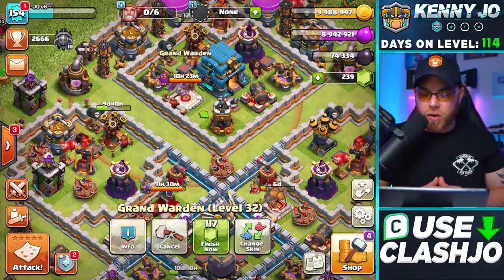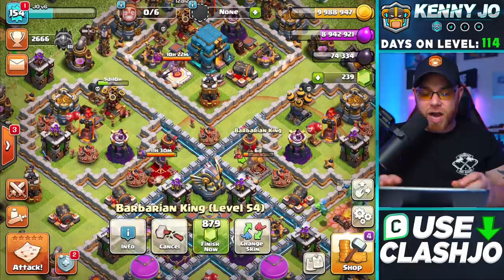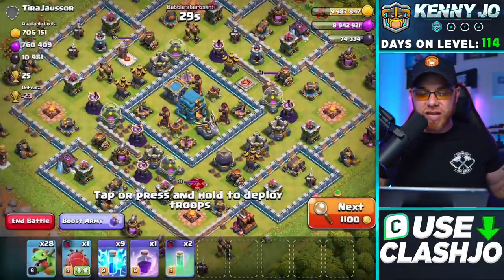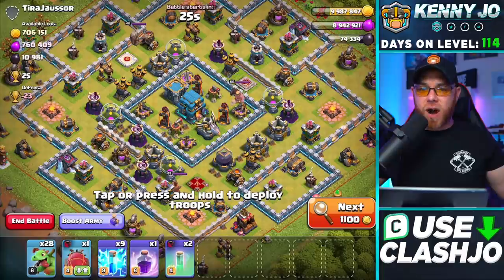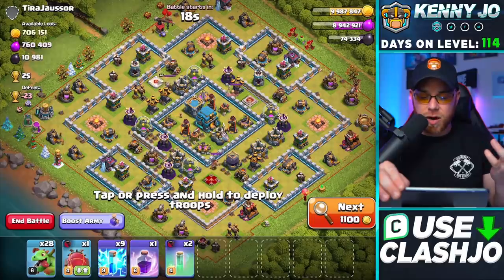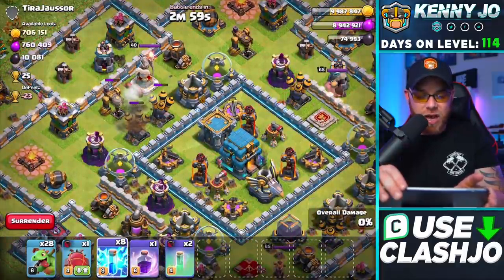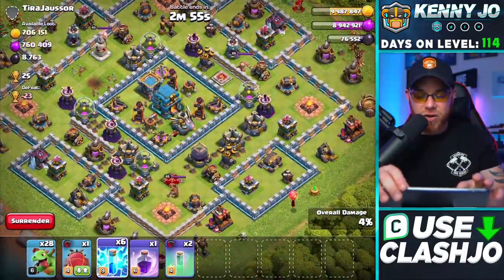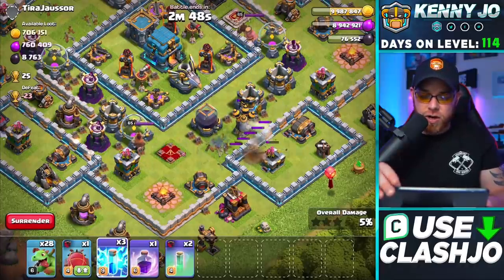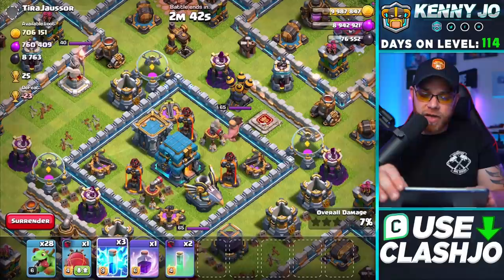Let's go out and see if we can find an attack live or some resources. Look at that find — are you serious right now? Two air defenses side by side — I love that. Let's go ahead and roast some air defenses and get some dark elixir in the process: one, two, and three. We probably could have taken out that Warden as well but it didn't work out that way. Let's drop three more here and then grab a wizard tower, bomb tower, and air defense.